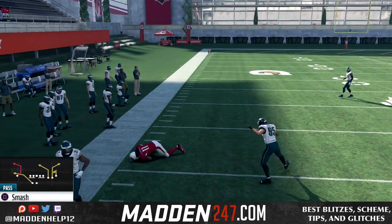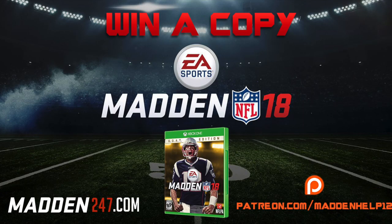So I hope you all enjoyed this quick, easy scheme out of the Arizona Cardinals playbook. If you want more tips like this and the best content you're going to find online, head on over to madden247.com where you can get the full access guide. Or if you want to support me directly, you can go to patreon.com for only $5 a month.